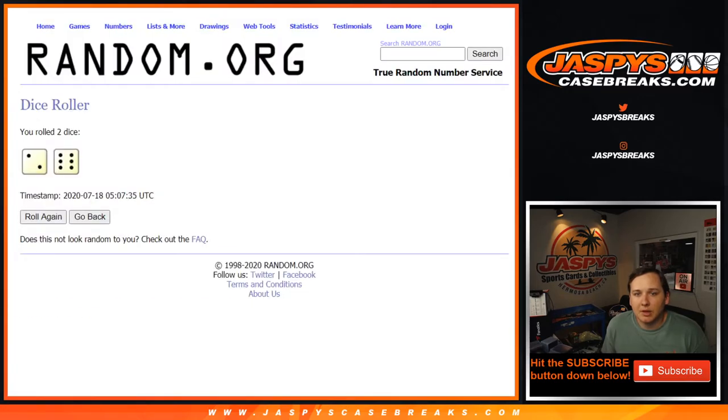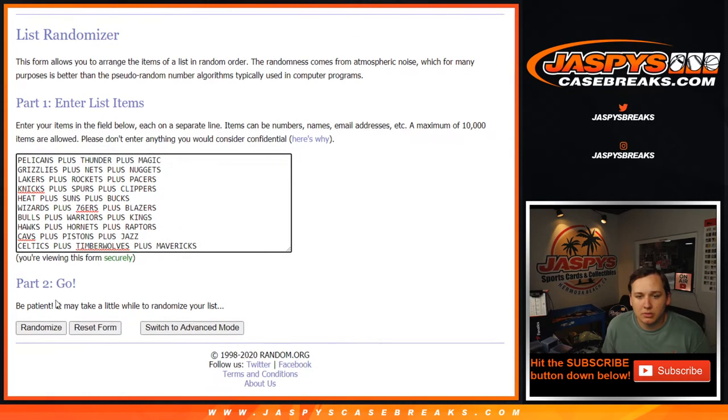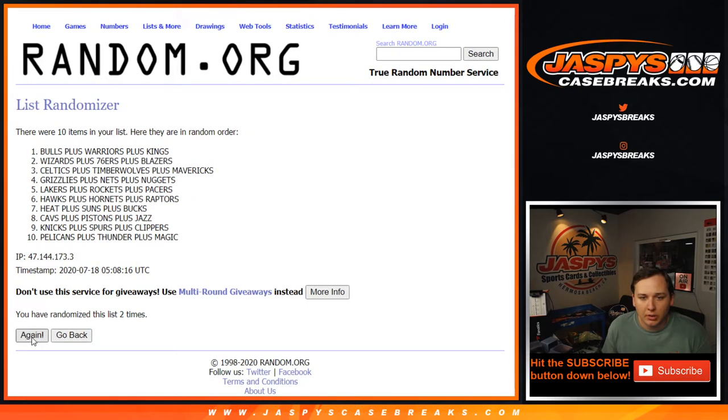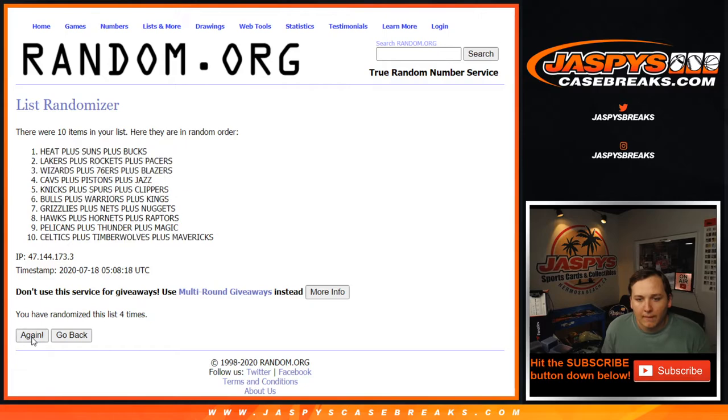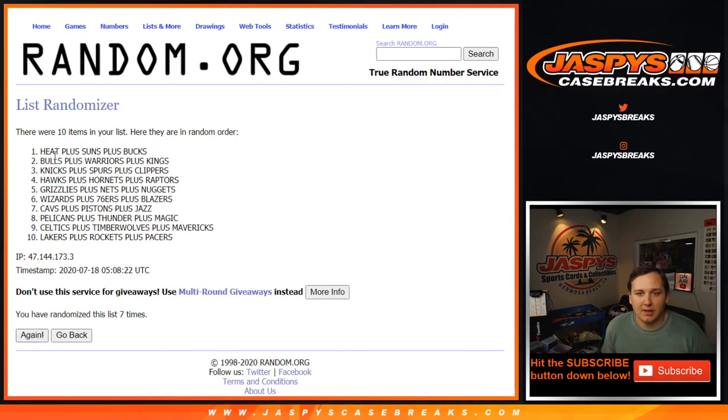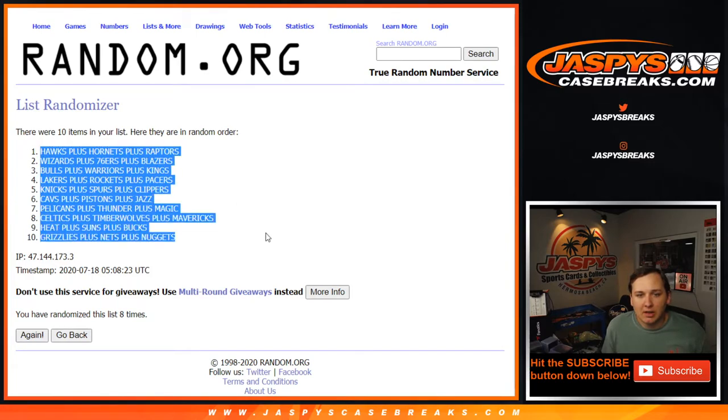Now eight times on the list of tiers. One, two, three, four, five, six, seven, and eighth and final time. The Hawks down to the Grizzlies.